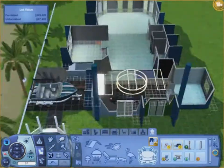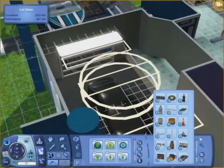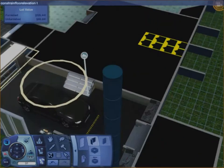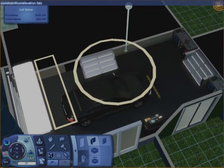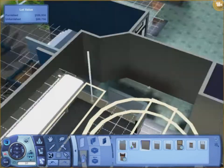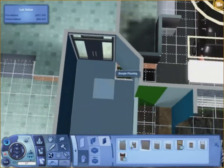I went into the Fast Lane Stuff Pack and brought in some garage tool stuff. I had to turn constrainFloorElevation off to put the stairs in. I had the hardest time figuring out why that wouldn't work, but then I realized I had to take away the sides of the stairs to put the walls there.